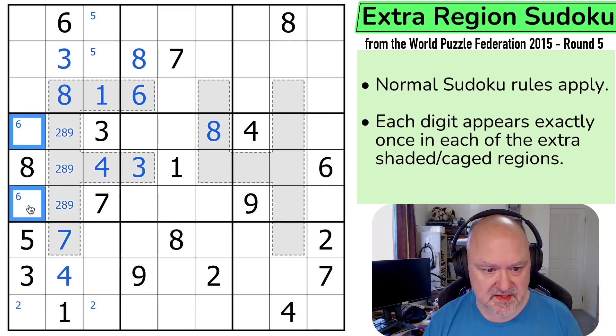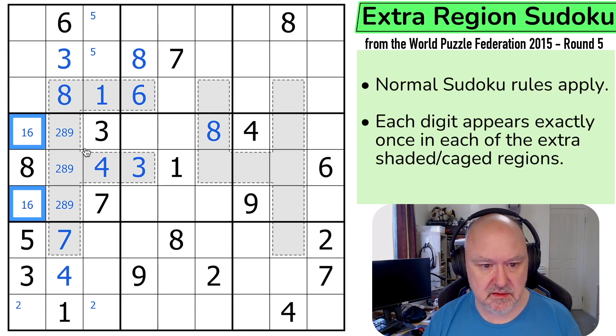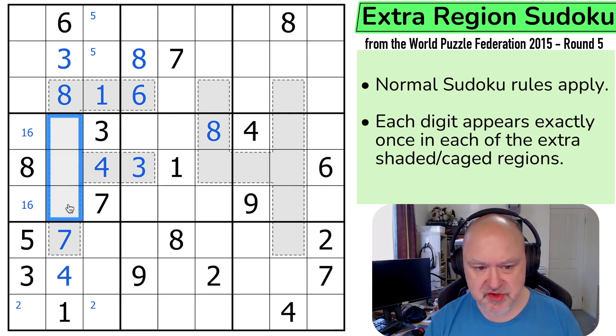6 is down here somewhere. There's no 9 there — wait, wait, wait. It's not 2, 8, 9. What am I doing? It's 1, 2, 3, 4, 5, 6, 7, 2, 5, 9 — and there's no 9 there. Why did I say 8? What was wrong with me?